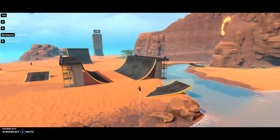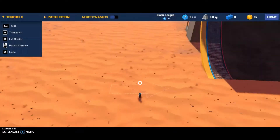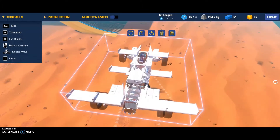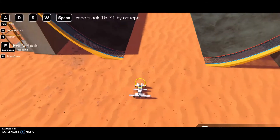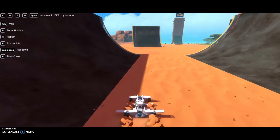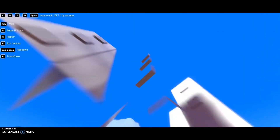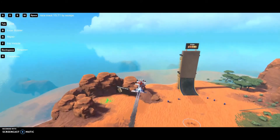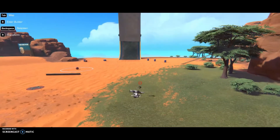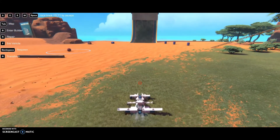Let me go to the next one. This is a crazy one — it looks like a plane, just warning you guys. There's the builder mode, and this is it. That was weird. Is this a plane? It could be a plane, or a car-slash-plane — and I crashed it.